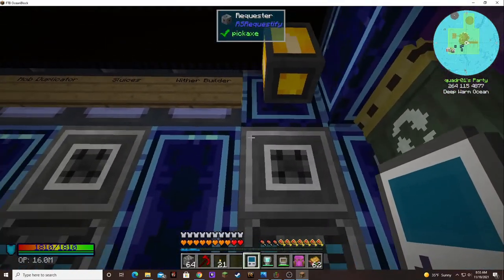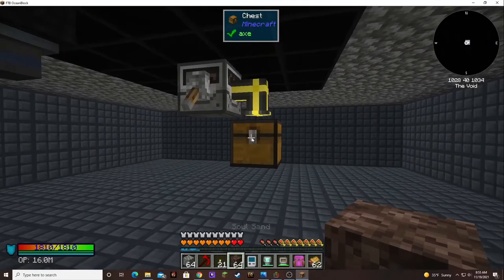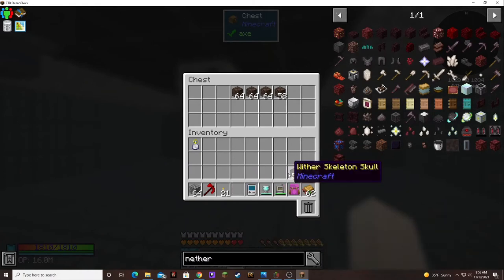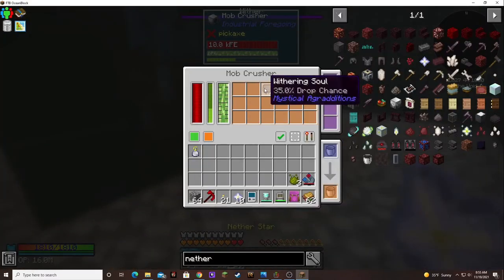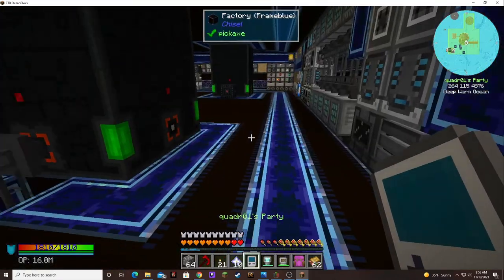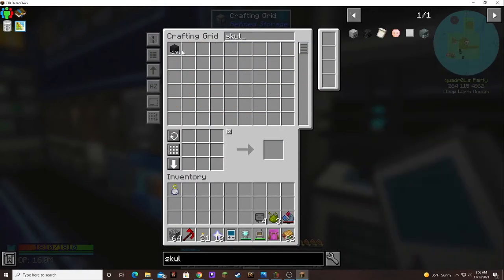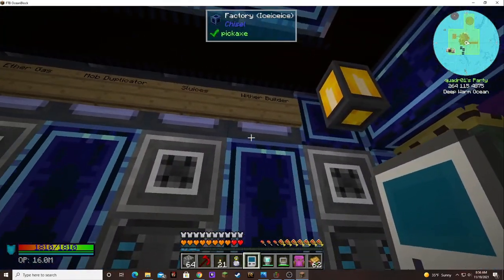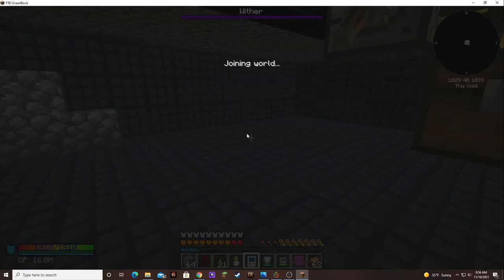I haven't checked in a while on my wither builder — it kind of lags every time I go in. I only have one — look at that, it's out of skulls. Usually it runs out of sand first. Let's go get some more skulls and throw this stuff in there. I got to keep doing the stuff so I can keep the stuff coming in.